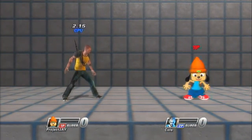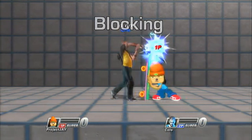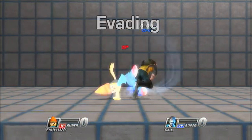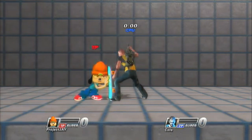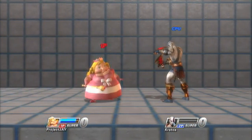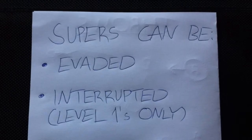Now it's time to talk defense. Holding L1 during the game will block most normal attacks. Any hits that connect while you're blocking will deal chip damage — in other words, the opponent will gain a reduced amount of AP per hit. You can also roll and evade attacks from this position by pressing left or right on the analog stick. This is your best method of avoiding the three things that can break a block: charged attacks held with their respective attack button; throws, which are performed with the right analog stick — each character has three throws mapped to up, down and forward; and of course, supers.